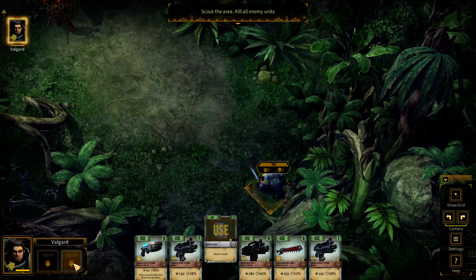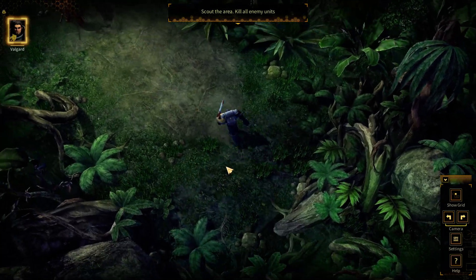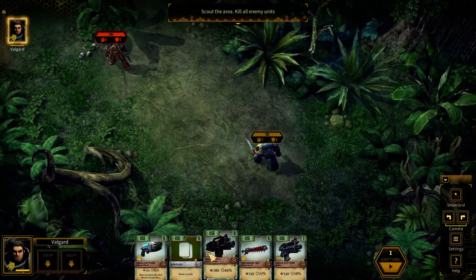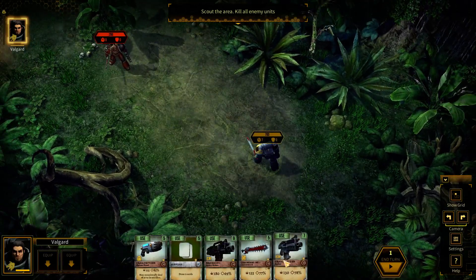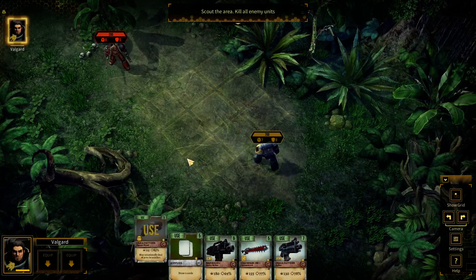I don't actually know how this works, so we're just gonna move really quick. We need to draw cards right now — we just need to get a little bit closer, then we can use our abilities. Wait, can I use this? No. Can I use that? Nope.